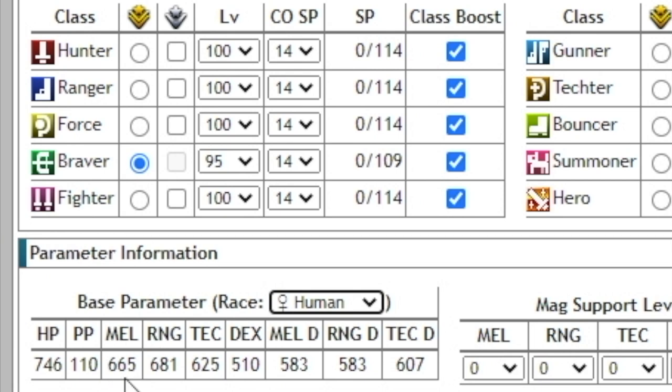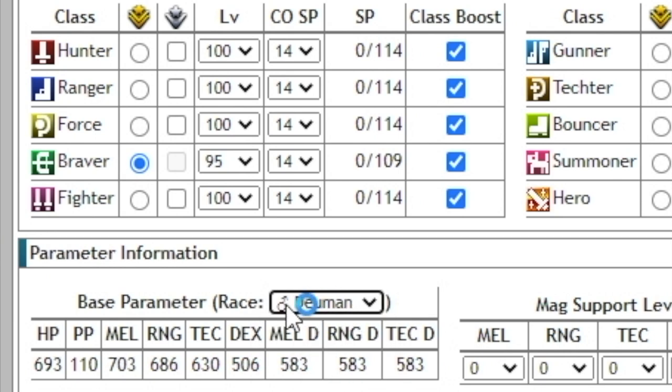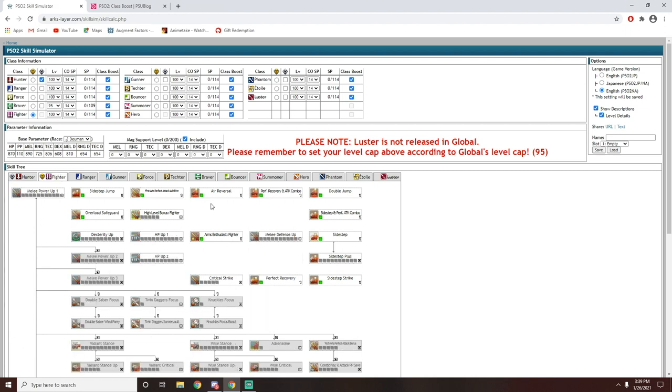The difference in damage between genders is roughly around 5%. If you're playing a melee class, you'd want to go through the entire race list to find the highest melee power - male Duman actually has the highest at 703 melee power at level 95 Braver. Depending on your class combination - for example Hunter main with Fighter subclass or vice versa - you can see stats like 890 melee power. By spending time in the skill simulator, you can determine the best race and skill tree allocation to min-max your stats in PSO2.